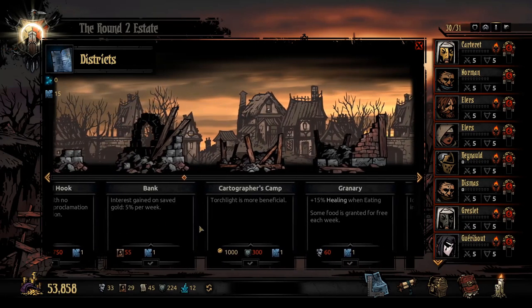The Red Hook monument is an absolute must-get — those 750 crests, not much more to say. Show your dedication. The bank is by far number one. Five percent each week on your gold — if you can be disciplined and save a lot of your gold and not spend it, the bank will make you disgustingly rich in no time. In my other main playthrough I have over a billion gold at this point; it just compounds on itself ridiculously fast.